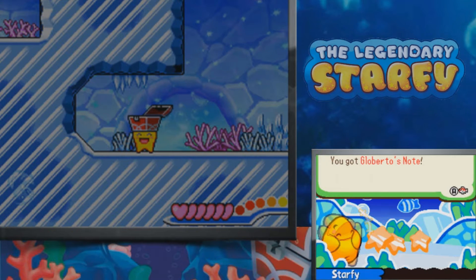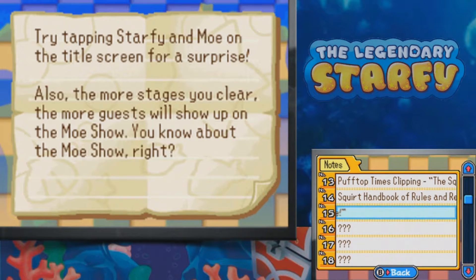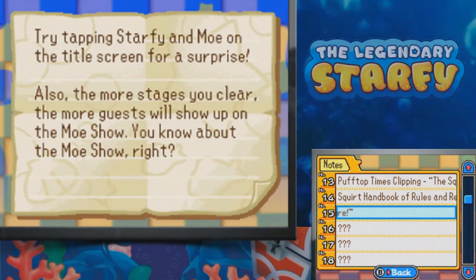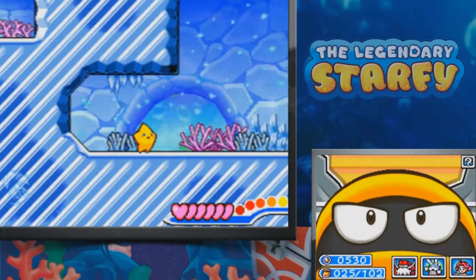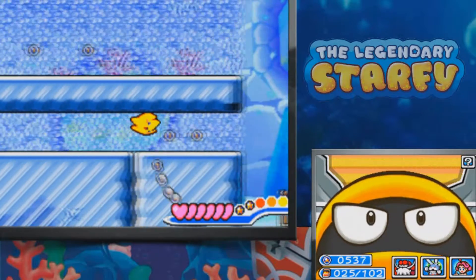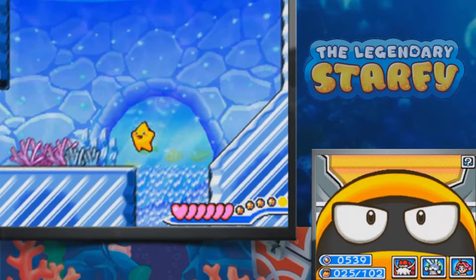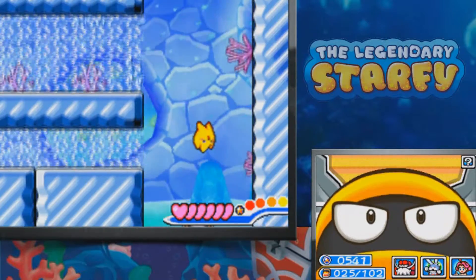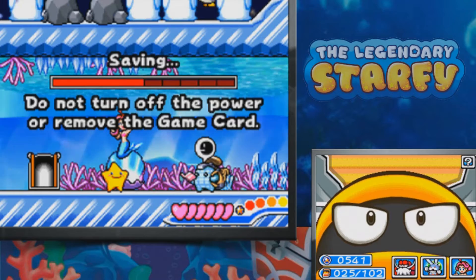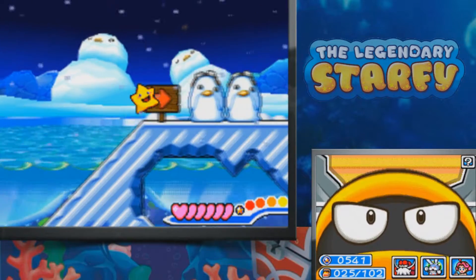Okay, so here we have Globerto's Note. Let's see: 'Try tapping Starfy and Mo on the title screen for a surprise. Also, the more stages you clear, the more guests you'll show up on the Mo Show. You know about the Mo Show, right?' I do know about the Mo Show. We've taken a look at it from time to time. I'll try to actually showcase that more because it's cool when you see characters in an adventure game like this interact. It shows that a lot more thought went into this universe.